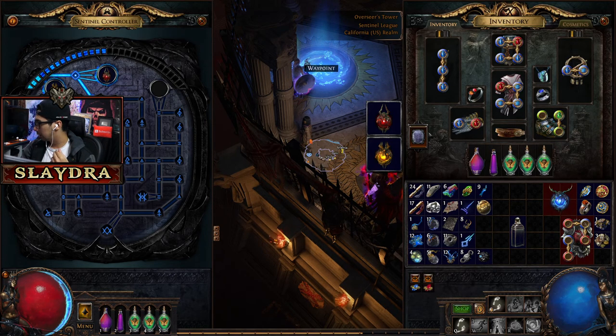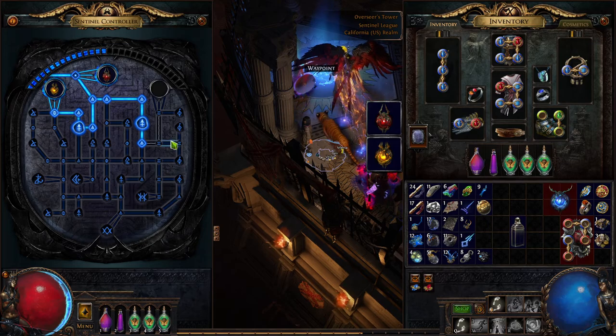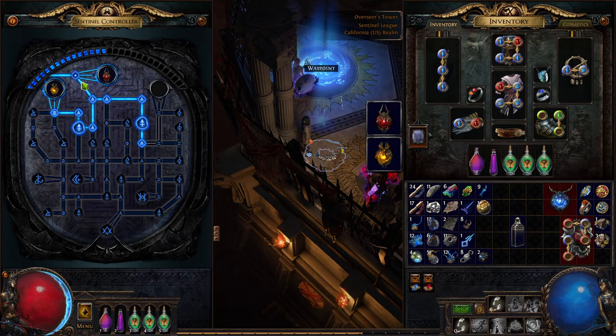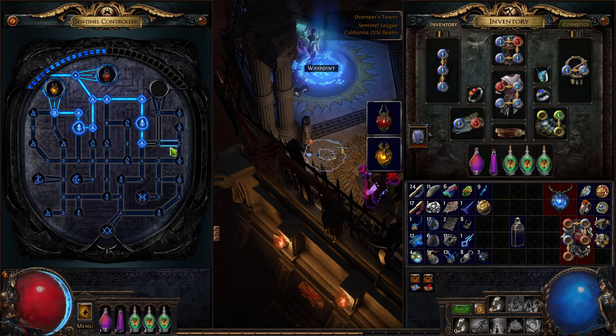I'm just gonna move these nodes here and move my face out of the way first. I'm not sure — can we get this now? So I think what happens is we have to level it up to actually get these. Okay, so we can put in the points now, and then when we can activate it, we do activate it. There's no other way I can path to get this yet, so once I get it, we can get that.